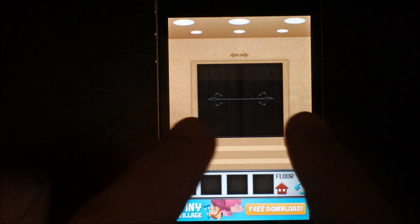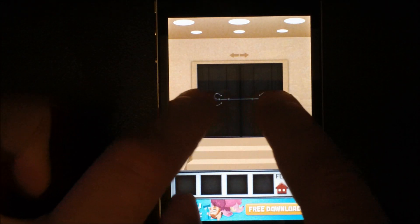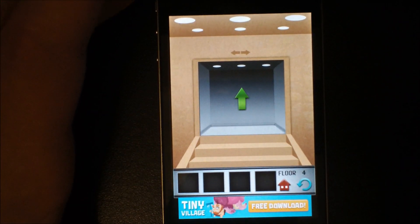Floor number four requires two fingers. So get your fingers placed right there and pry the doors open. That will take you to floor number five.